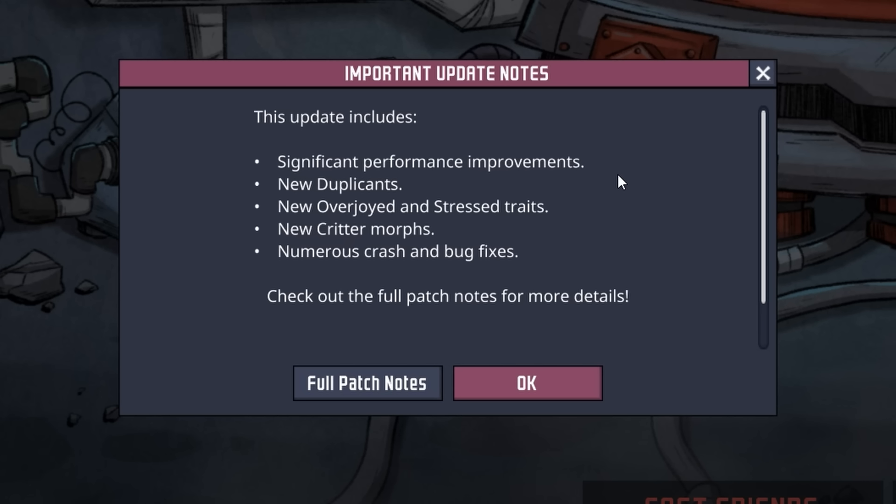There are several new duplicants with some amazing hairstyles, and some of those duplicants even have new overjoyed and stress traits, including the wonderful yodeling. There are also new critter morphs in the poke shell and pip variety, and numerous crash and bug fixes. We're going to take a look at several of these things in today's episode.